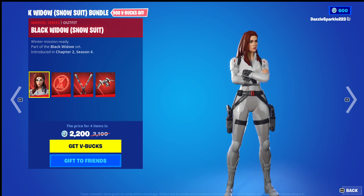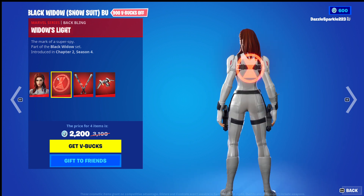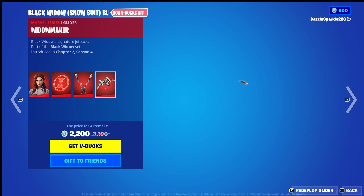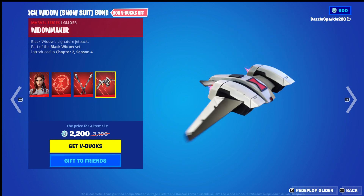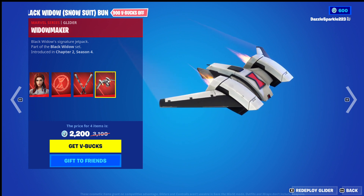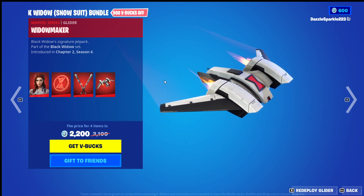We'll give each of the items — including the Black Widow Snowsuit Outfit, Widow's Light, Backbone, Widow's Fangs Harvesting Tool, and the Widowmaker Glider — a score out of 10 separately. Then we'll give the Bundle a score out of 10, starting off with the Glider, the Widowmaker.